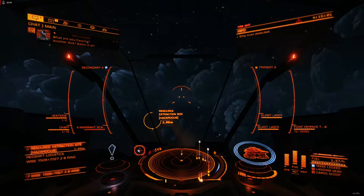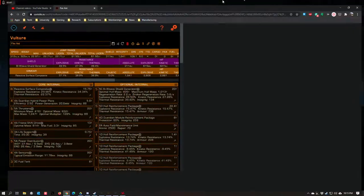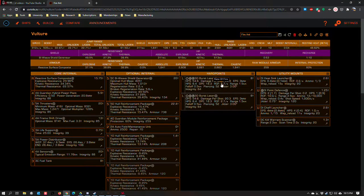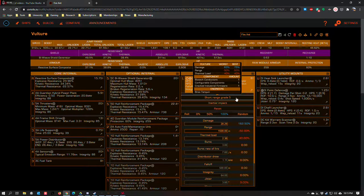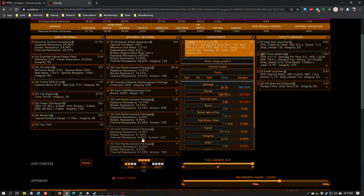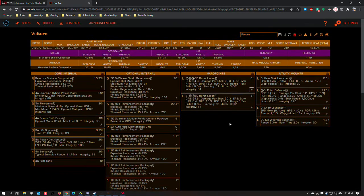They are better than beam lasers because of one simple experimental. This is my Coriolis build for the Fire Ant. This used to be beam lasers, but now I'm running 3D fixed burst lasers, short-range grade 5, inertial impact. A lot of engineering goes into this build. What I want you to take note of is the DPS: 54.6. Because it's a burst laser, the capacitor draw per shot fired is a lot lower than a beam laser.